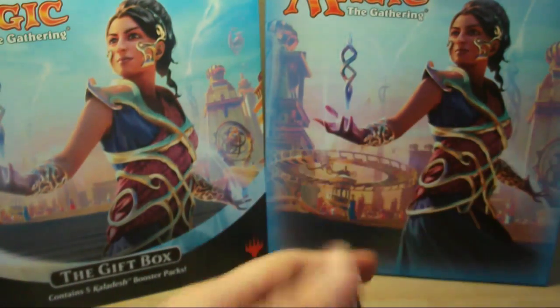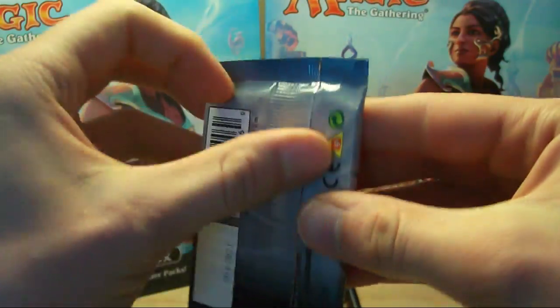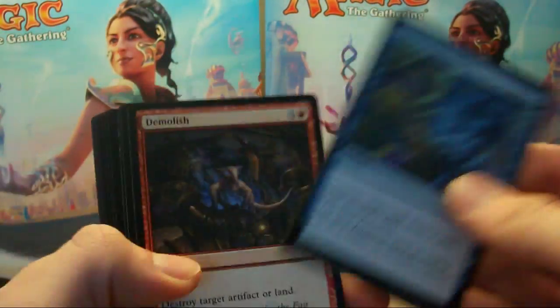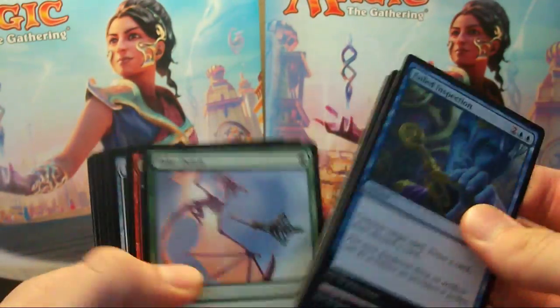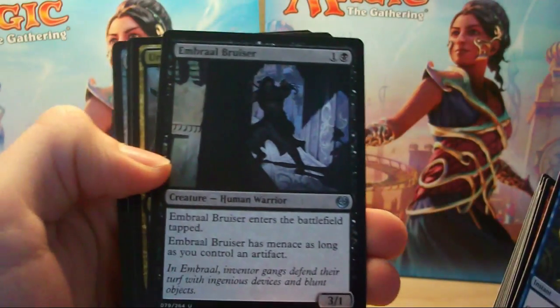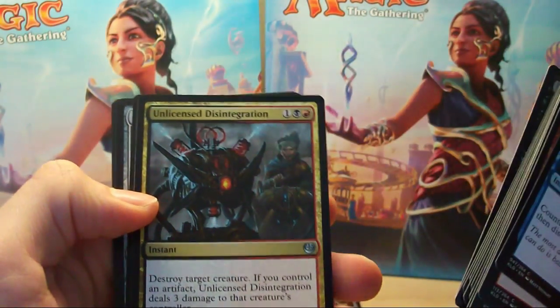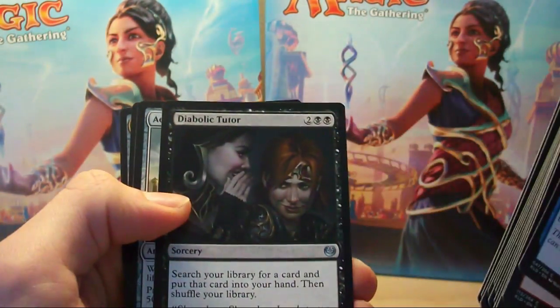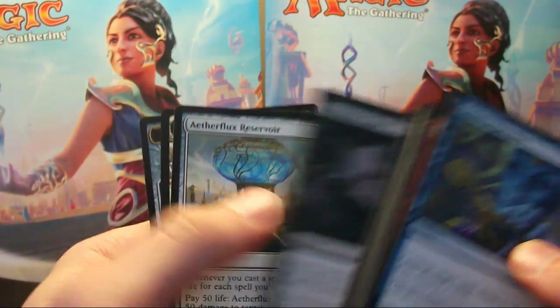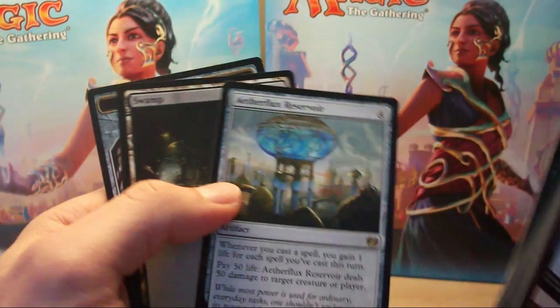We've got Aether Bruiser, Unlicensed Disintegration, Diabolic Tutor, and Aetherflux Reservoir as our rare.